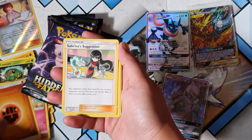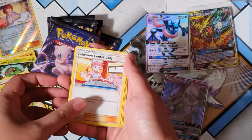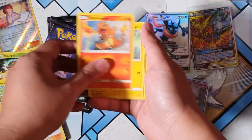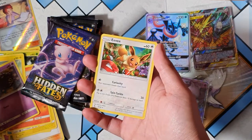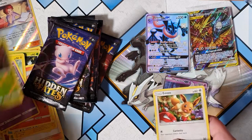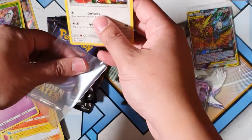Earth. Sabrina. So many old trainers. Oh, I think I have got that already. Charmander, Voltorb, Koffing, Butterfree. And for the rare we have — oh — Holographic Eevee! Not bad. I don't think I've pulled this one yet. Let's go straight into the elusive sleeves.